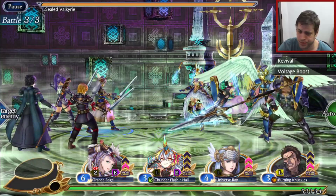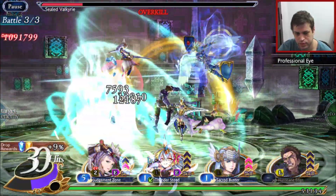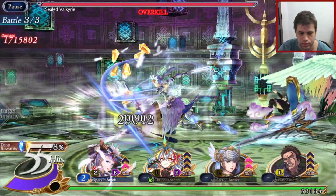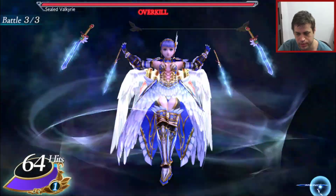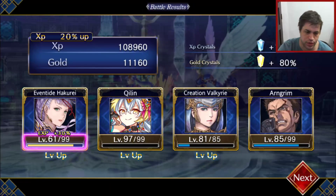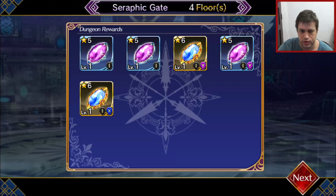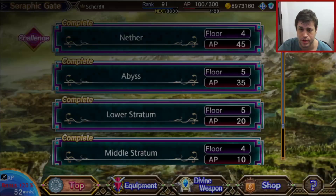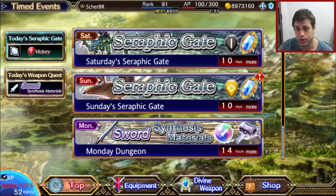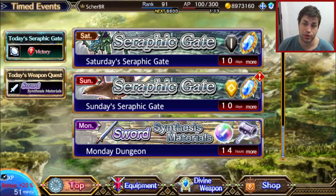Last stage — just hoping for something special, but we didn't get it. The experience is at least very good. Still no 7-star orb; the chances are very very low. That's it — we just finished our second to last run. The last stage we need to run is the yellow one and it's the best one. If you want to farm this, focus on the yellow because it has Drain Orb, and Drain Orb is the best passive skill from an orb that you can get.